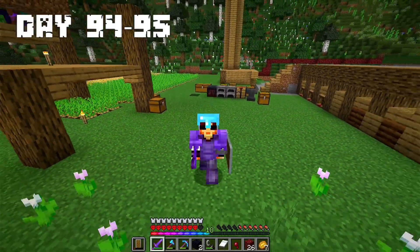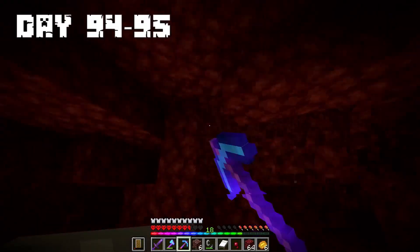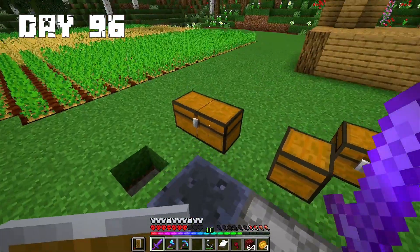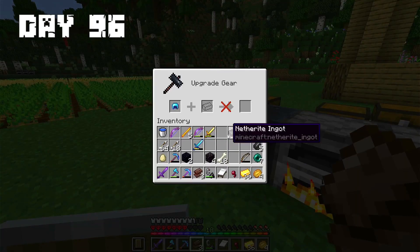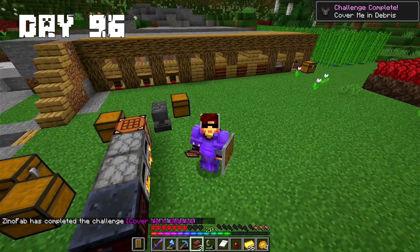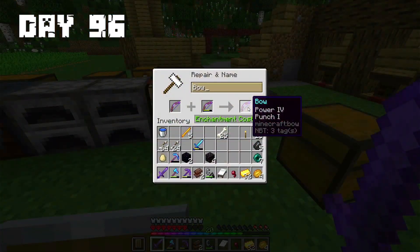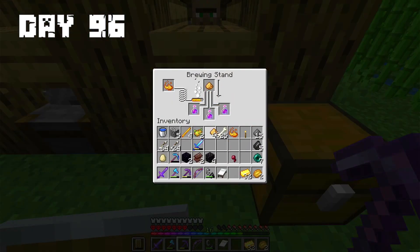Days 94 to 95: Seeing that my helmet is not netherite I decided to go mine for ancient debris. After a long time I found enough for 2 netherite ingots. Day 96: I put my ancient debris in the furnace, found my remaining netherite scrap, and made my helmet into a netherite helmet — earning an achievement. I also made my pickaxe into a netherite pickaxe and started repairing it. I made a bow with Power 4 and Punch 1. I made some strength potions to have power in the battle with the dragon.